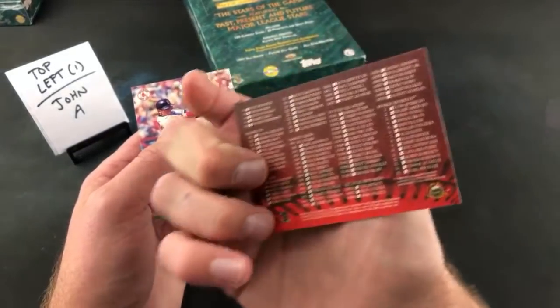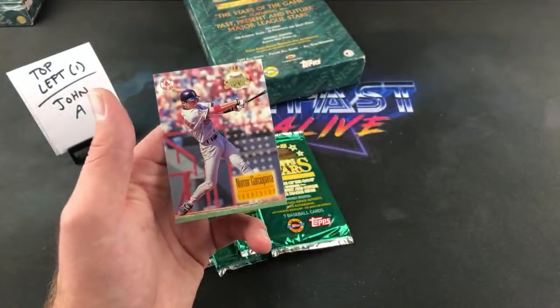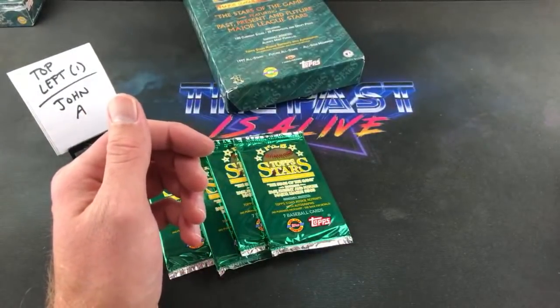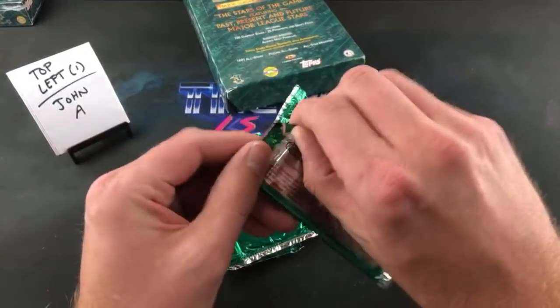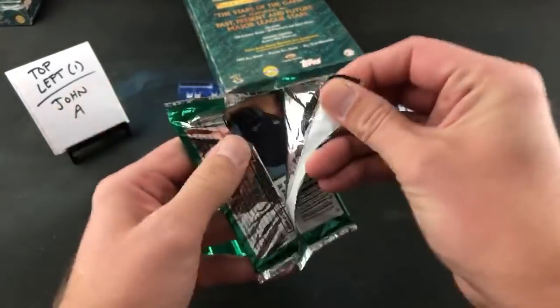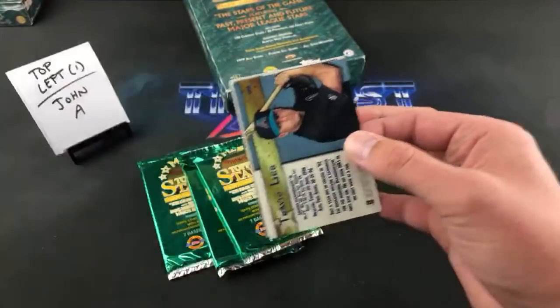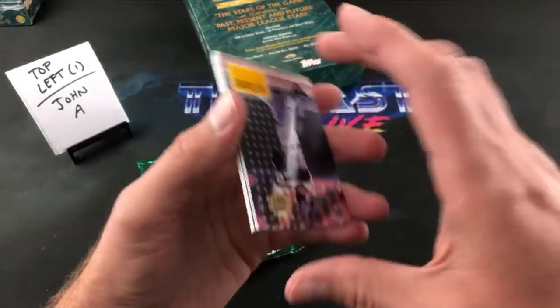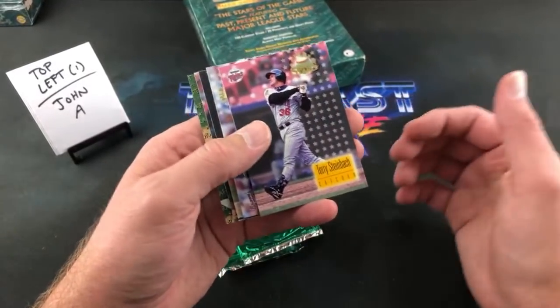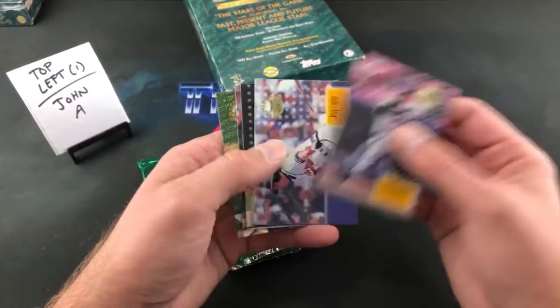The unnumbered checklist — they randomly threw these ones in there. And we have Nomar. First glance at rookie reprints — off to a good start, I'd say. So you're going to see about one of those per stack. But the odds of the rookie reprint autos are 1 in 30, with 24 packs in a box. So hopefully we'll see one, maybe even two.